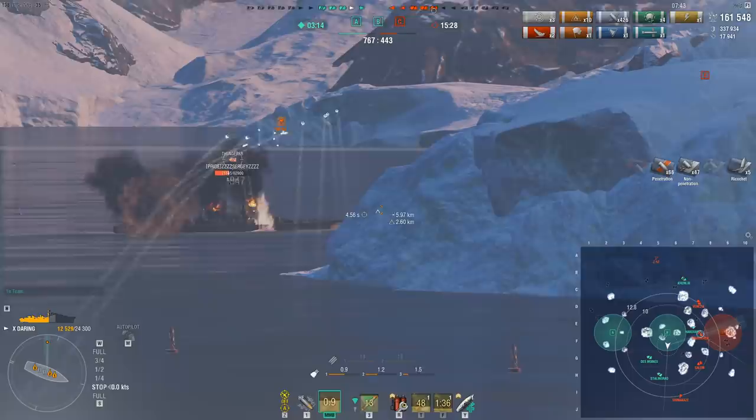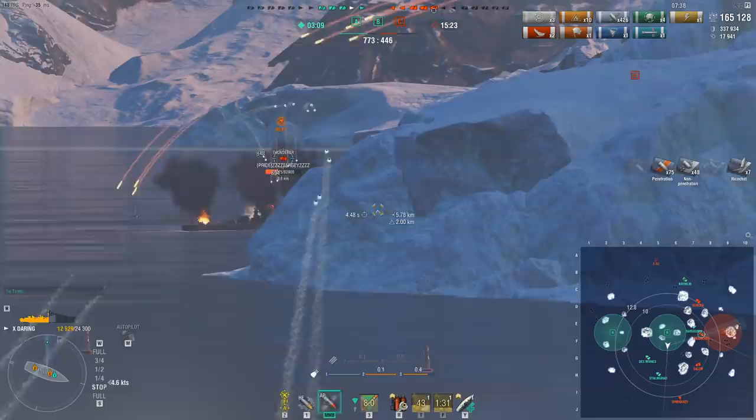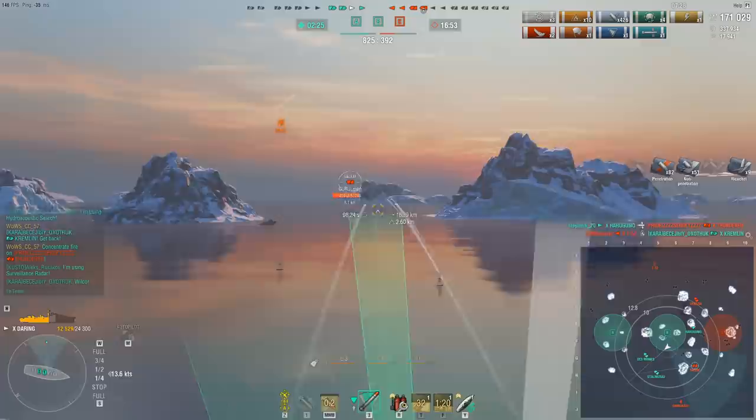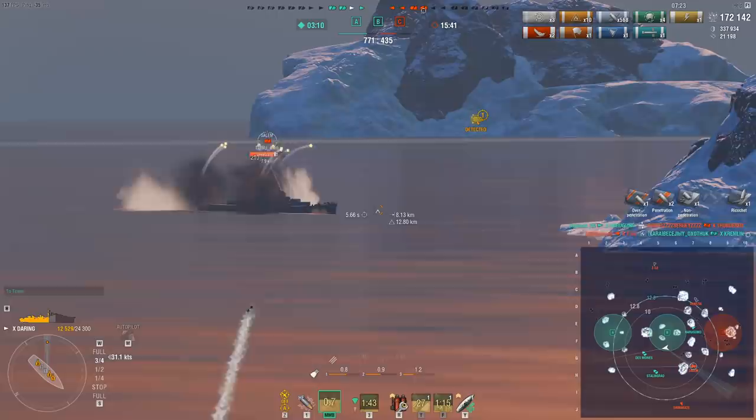It doesn't matter what ship it is — AP will always be effective. You aim roughly where the upper belt and the deck armor meet; that's where you want your shells to land. You get pens on the upper belt and pens on the superstructure, and in general the shells you land are strong. Salem has radar on us so there's no reason not to keep gunboating — this is a Salem shooting us and he has no issues whatsoever landing shells, but he is heading towards an island so we keep moving sideways. We could sail away and leave the radar, but no reason not to start quick fires while we have the opportunity.